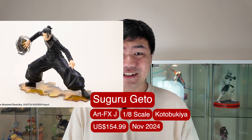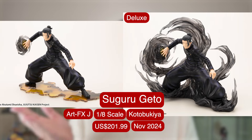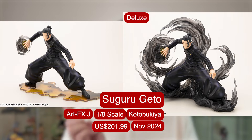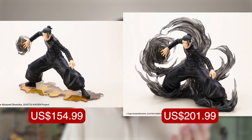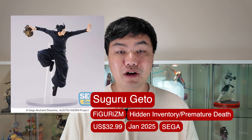From Konglubukia, we have a 1/8 scale of Ghetto. There's actually a deluxe version as well — what a huge difference. I feel like without it the standard version is missing something. So there's a bit of a price difference between the two, with the deluxe at $201.99. It's exclusive to the Crunchyroll Store. There's also a FiGURiZM of Ghetto as well, which will pair up well with the FiGURiZM of Gojo.